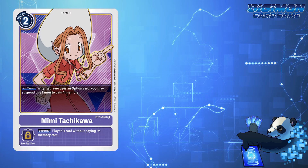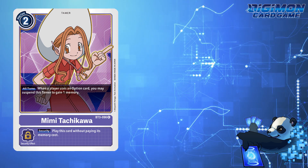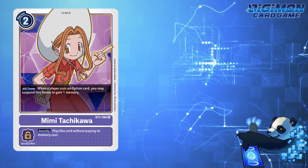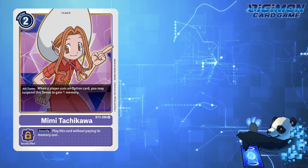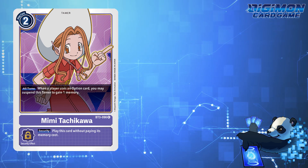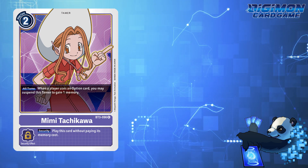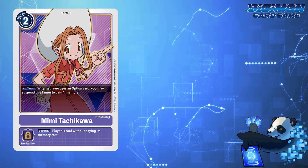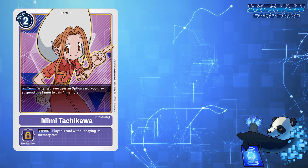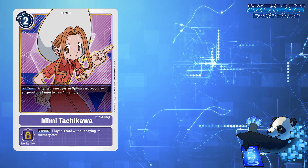Try Mimi Tachikawa! For this Tactical Tuesday episode, Mimi Tachikawa is the sleeper tamer that isn't seeing too much play. But in that regard, Mimi can make your opponent's life a hellish pain, especially if she comes in multiple copies. And with Nationals quickly approaching for North America, we've already seen several players employ Mimi for extra shenanigans. Let's review how Mimi Tachikawa adds extra oomph to current existing decks.